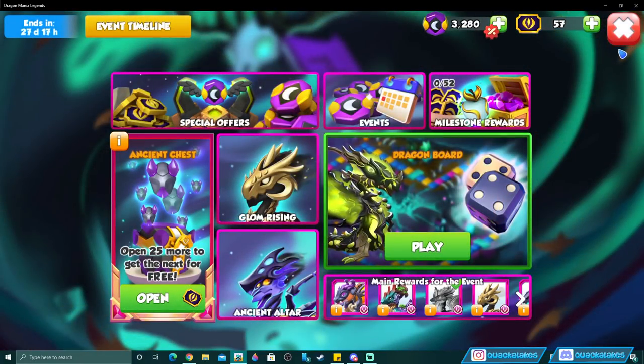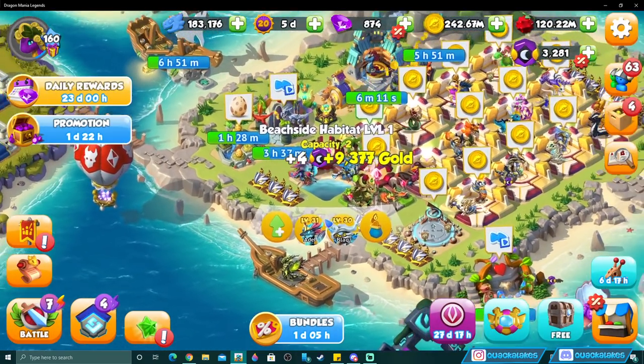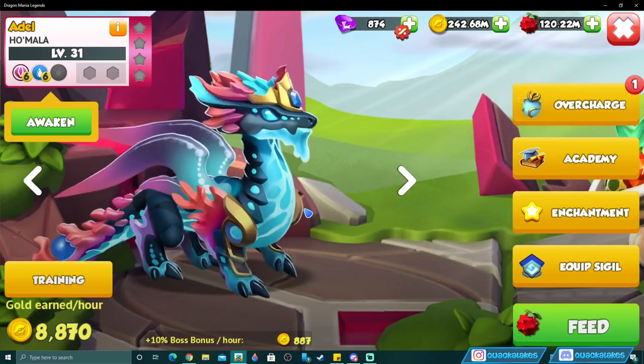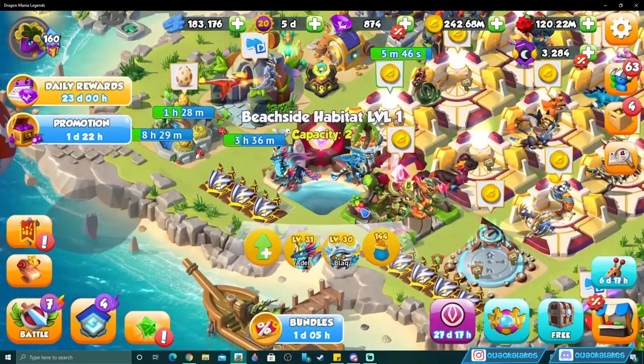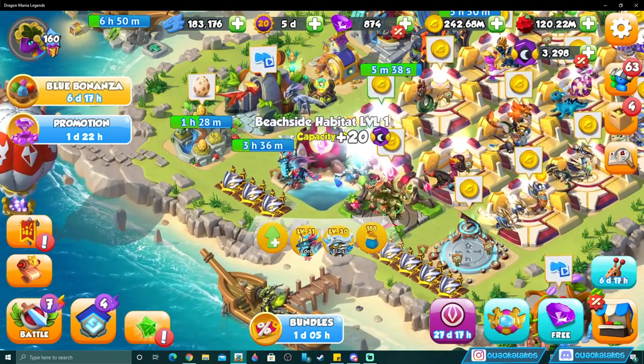On top of the main rewards, there are other ancients available. Artober is in the ancient altar for the first two weeks, then switches over to Homala. Homala is an ancient water and light dragon — both elements are super important for the dungeon. I'd recommend Homala especially if you don't have a single ancient or divine. Save your event currency, and if you're picking an ancient, Homala should be your main priority.